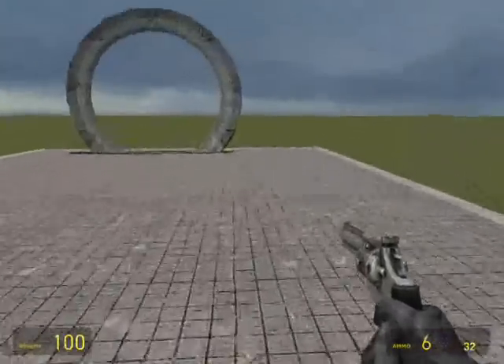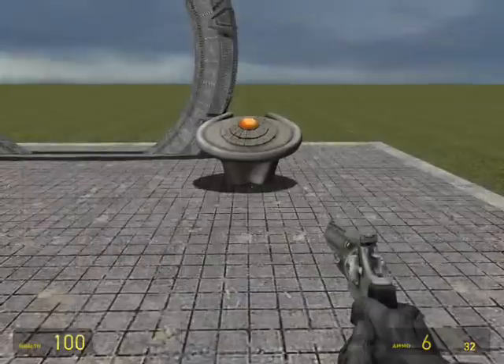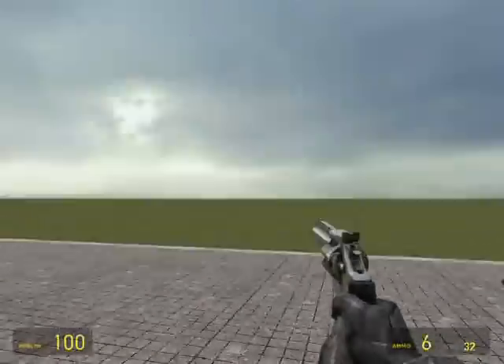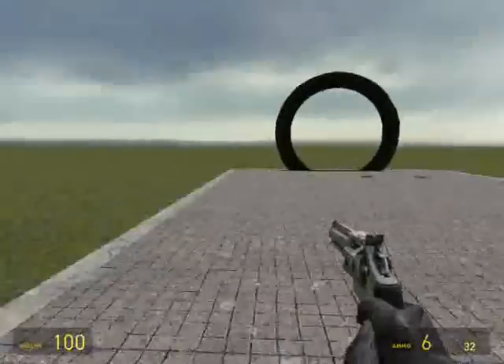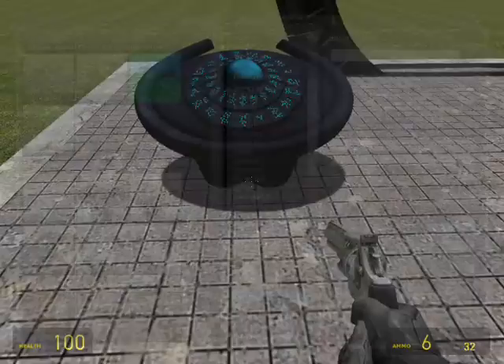So they're pretty much the same thing. Let me spawn up a DHD. A DHD is what you would essentially type in what address you want to go to - basically dialing the gate. This is the SG-1 version gate, this is the Atlantis Gate, and here's the Atlantis DHD.